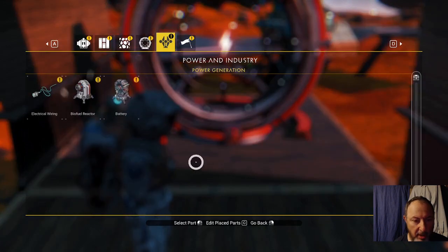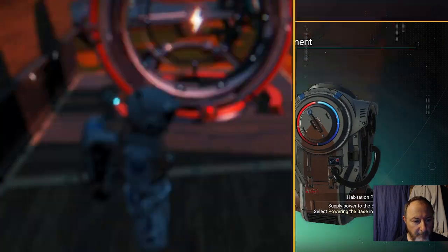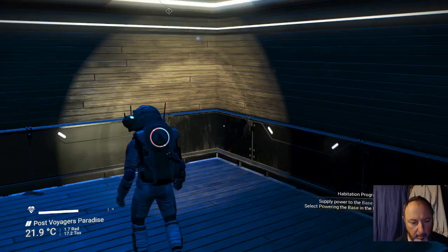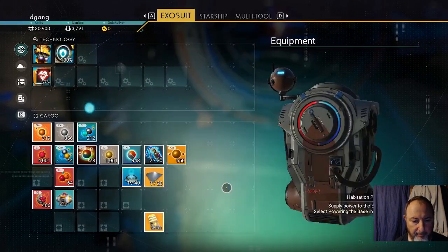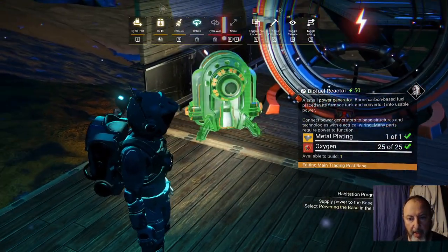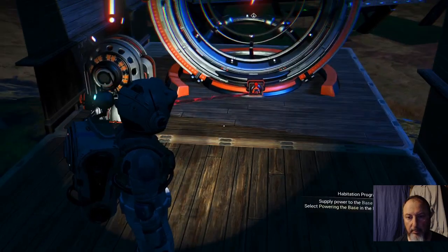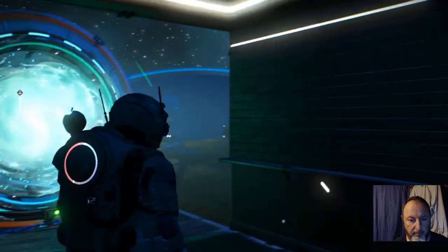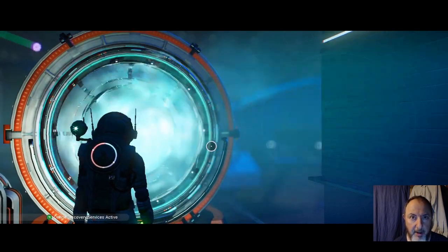For that, we're going to build a biofuel reactor, which is one metal plate and 25 oxygen. I need more ferrite, so I mine more ferrite. We need one metal plate. We'll fuel this for the biofuel reactor and put it here. It wants me to supply power. The space station's in there because we went there before coming here.